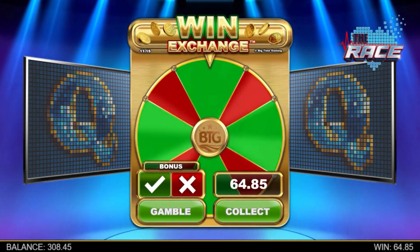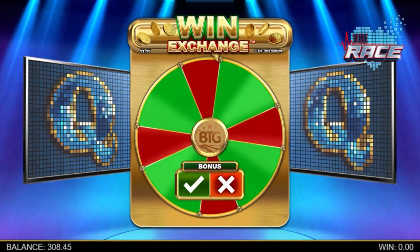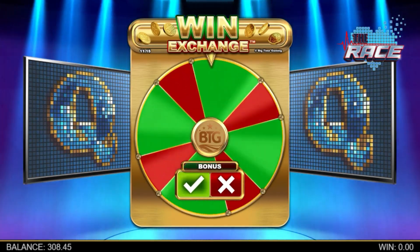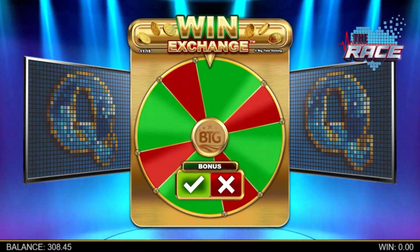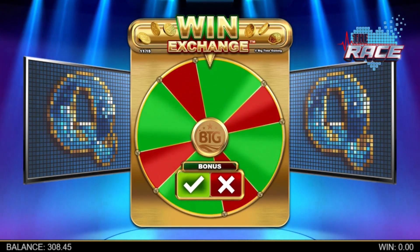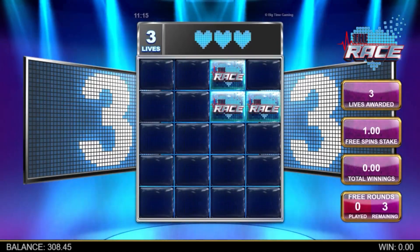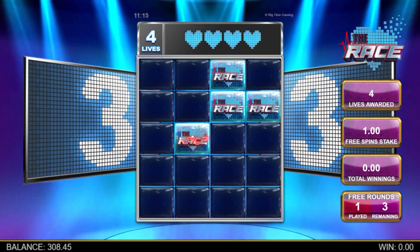If you win more than 25 times your bet, you will have the option to use your win for a chance to be awarded the feature. On this win exchange wheel, the chance of being awarded the feature is determined by how big your win was that triggered the win exchange. A successful win exchange takes you directly to the heart bonus round where you build up those all important lives before the free spins commence.